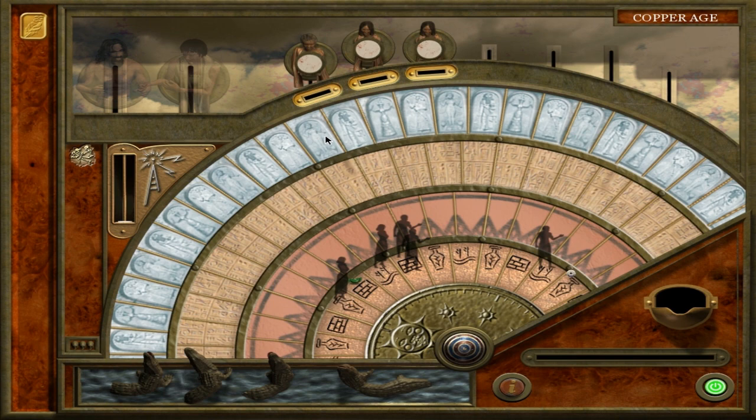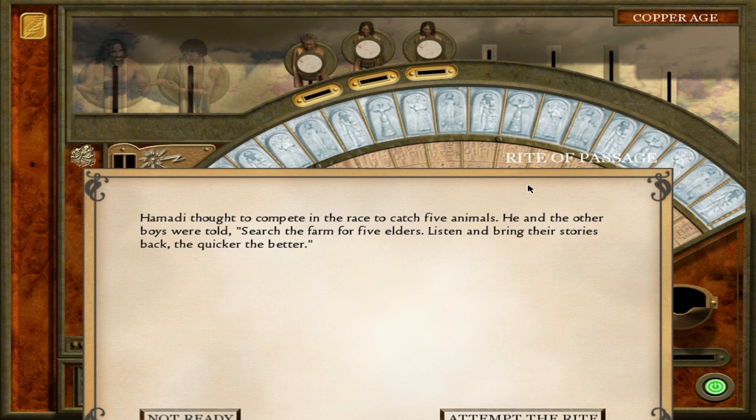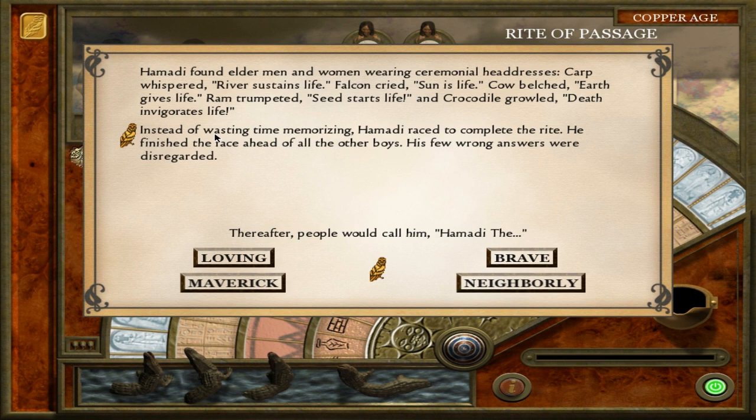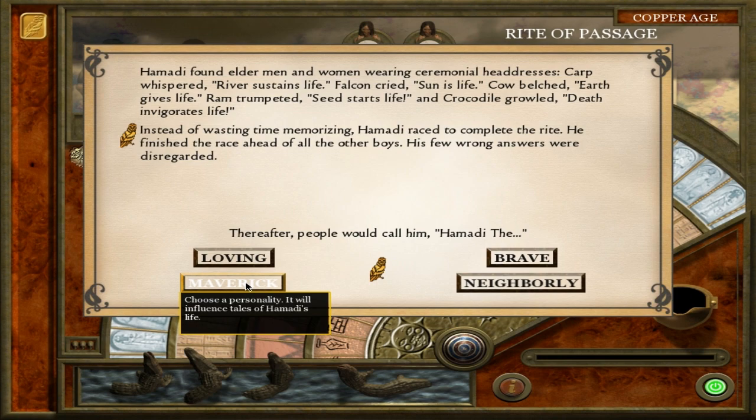Now we have to send our child through the rite of passage, even though she's probably not ready for it. This is how you go through generations — you send your children through rites of passage, and usually you want to wait until the kids are much more well developed. Hamidi raced to complete the rite and finished ahead of all the other boys. His few wrong answers were disregarded. Thereafter people would call him Hamidi the Maverick. Hamidi succeeded in his rite of passage — we might have a chance.